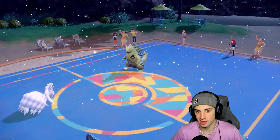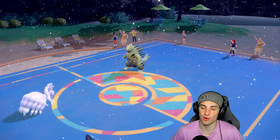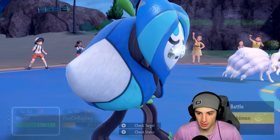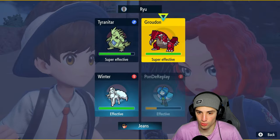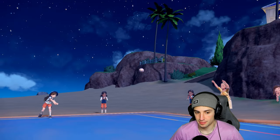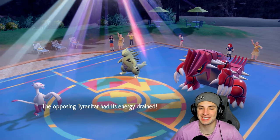Groudon comes out. I go back into Annihilape, hoping Ogerpon outspeeds Tyranitar. I'd love to go for Horn Leech into the Tyranitar slot — more damage and get back a lot of HP. We bring Annihilape back to reset the weather. Horn Leech fires — we are outspeeding, almost dumps on Tyranitar, and I get back a ton of HP — 127, we love it. Rock Slide flies from Groudon, does big time damage and KOs Ogerpon.